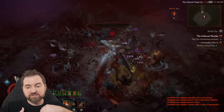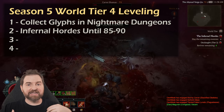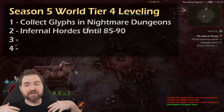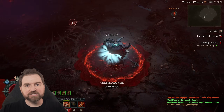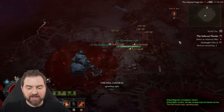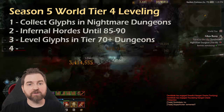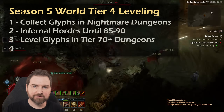I can just run through infernal hordes, get all of my paragon points, even take it all the way to the end, and then come back and just blitz through nightmare dungeons because I'm going to be way more powerful. If I've done this correctly and I'm also masterworking very well, I'm crushing the hordes and leveling insanely. Then I can come back and do the highest level of nightmare dungeon, so I'm getting way more glyph experience and I don't really have to worry about the leveling portion.